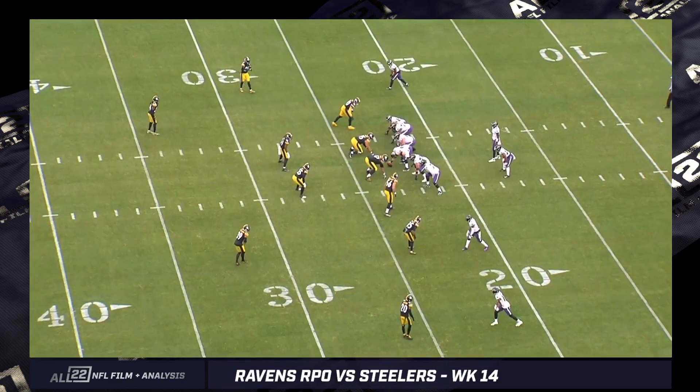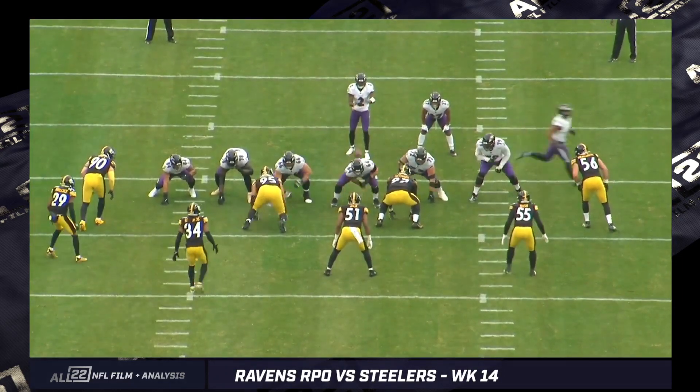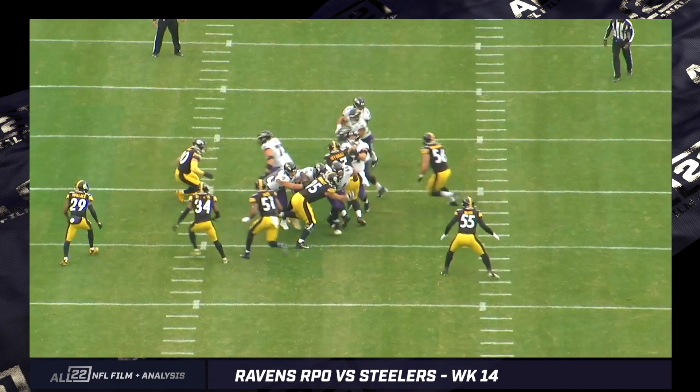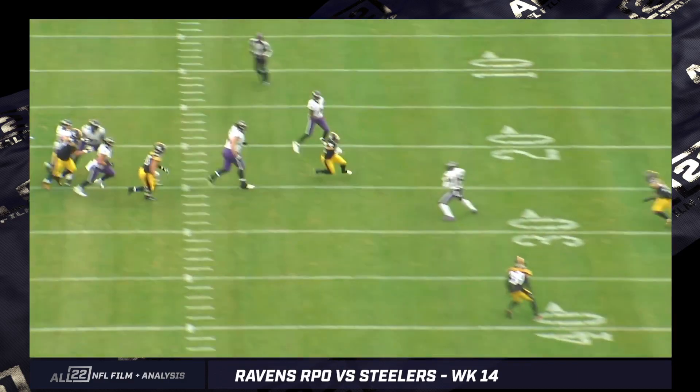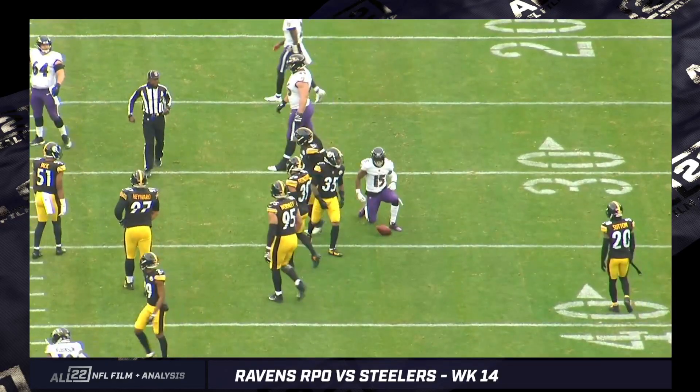Let me know what you guys think of the RPO concept in general. Could we use it more against the Browns? Could it be the way we try to supplement the pass game if Anthony Brown has to be the guy — giving them some easy, quick decisions to get the ball to some other playmakers in a little bit of space? I would love to see us invert this and use Robinson as the snag guy and Deshaun Jackson going up top, forcing the defense to have to defend the verticality of the field.